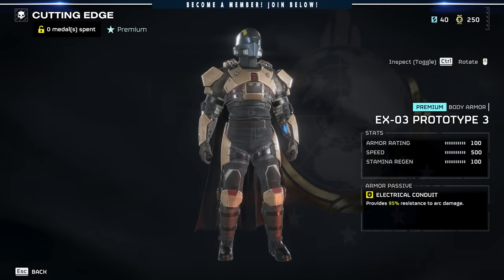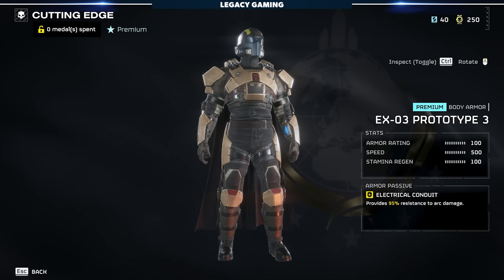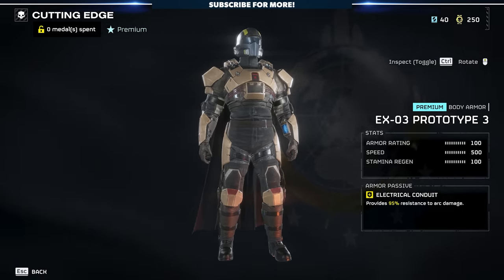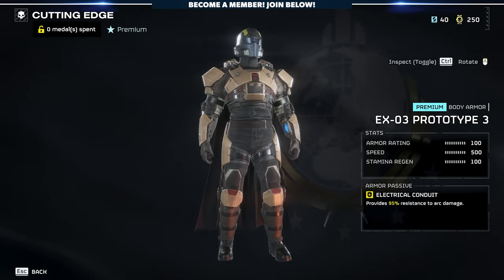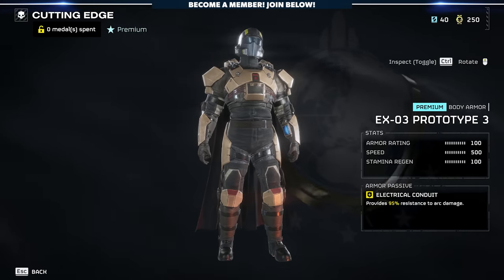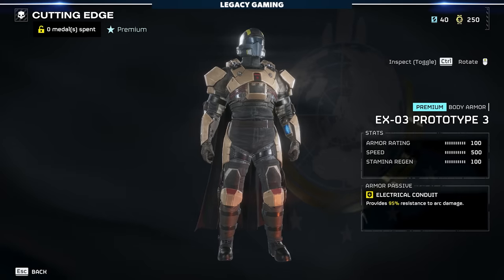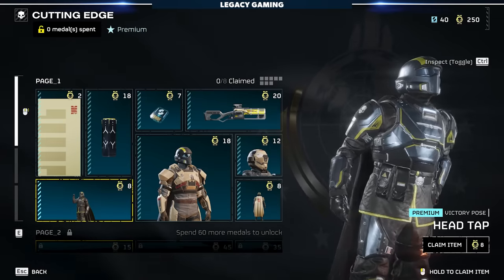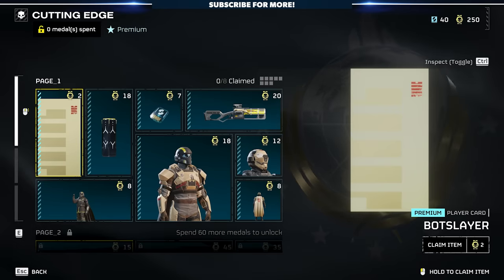We've also got our first new set of armor, the EX-03 Prototype 3. All of the armor passive effects are exactly the same for all three armor sets — it provides 95% resistance to arc damage. The EX-03 has an armor rating of 100, a speed of 500, and a stamina regen of 100. The arc thrower is currently rising to the top as a meta, and with the arc blitzer being introduced as a primary weapon in this pack, there's going to be a lot more players using arc-based weapons. On this page we also have an emote — the head tap — a new cape called the Bot Slayer, and the matching Bot Slayer player card.